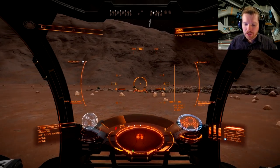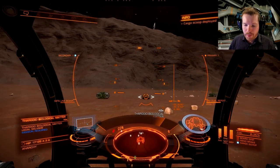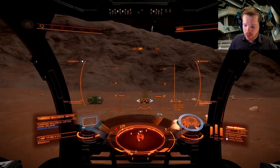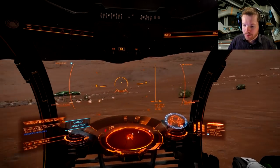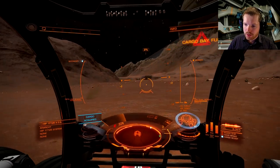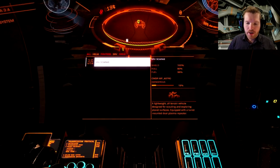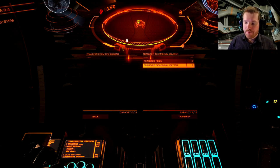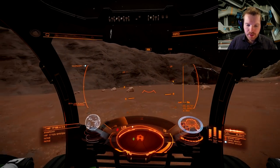The main reason we're here is that all around this crash site there are canisters lying around, and some of these are going to be Thargoid biomatter - the stuff we need for our mission. We need four of them. I already have my cargo hatch open, so I pick one up, go to contacts, there's another one - pick that up. You can only hold two in your SRV at a time, so once you've got those two, head back to the ship and go to transfer cargo. Click that twice and then click transfer - now it's in your ship's cargo hold.